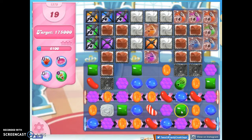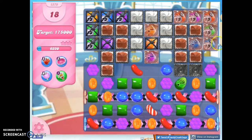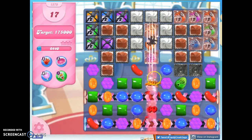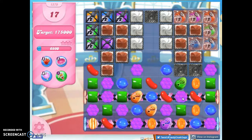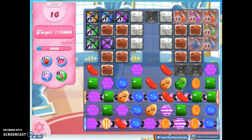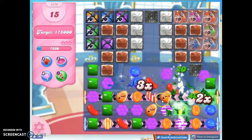We had another ticking time bomb, but that went away. Let's take out frosting so we have more space. The ticking time bomb is kind of dwindling down here. Let's see what we can do to get more of this stuff open. If I could get maybe some stripes to help open these up, then if I can get a color bomb, maybe I can use the color bomb.